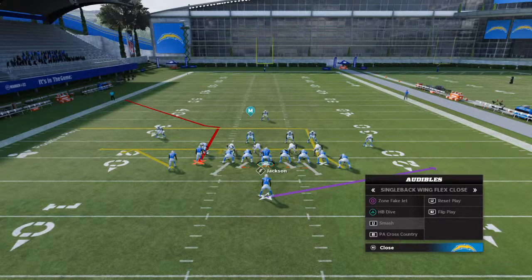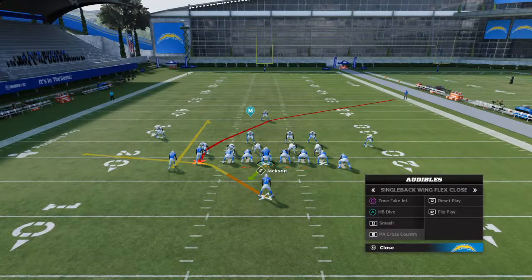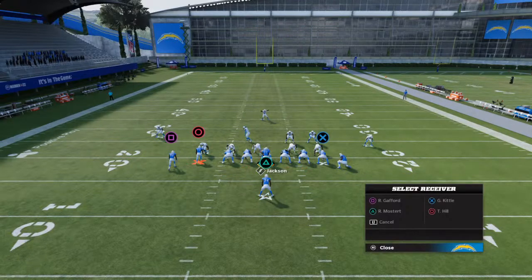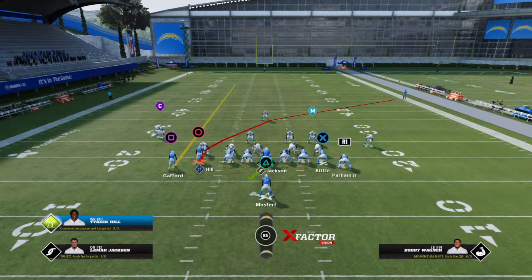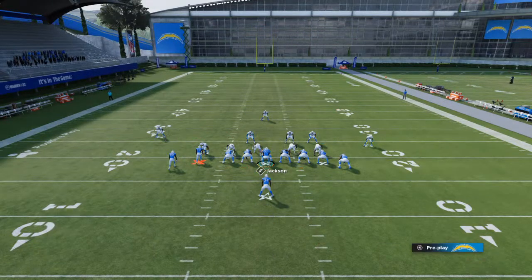Two plays I want to show you guys out of Single Back Wing Flex Close. These two plays can defeat 99% of the looks in Madden. What you're going to want to do is identify whether they're in a man or a zone look. I would suggest that if they're in a zone look, you do this formation right here. There is only one read for you to make - technically there's two.